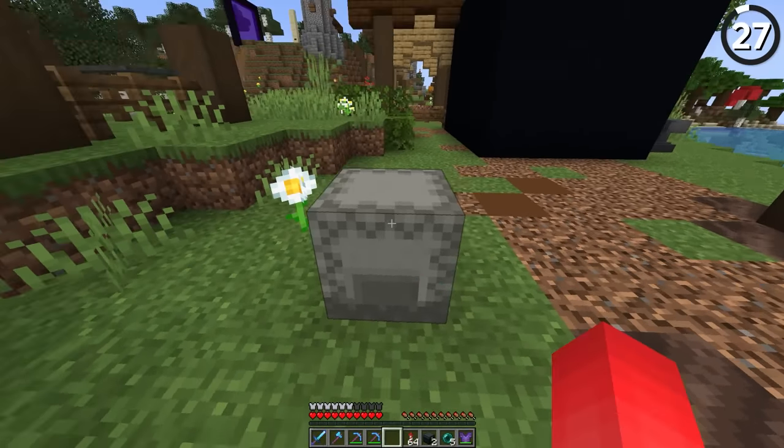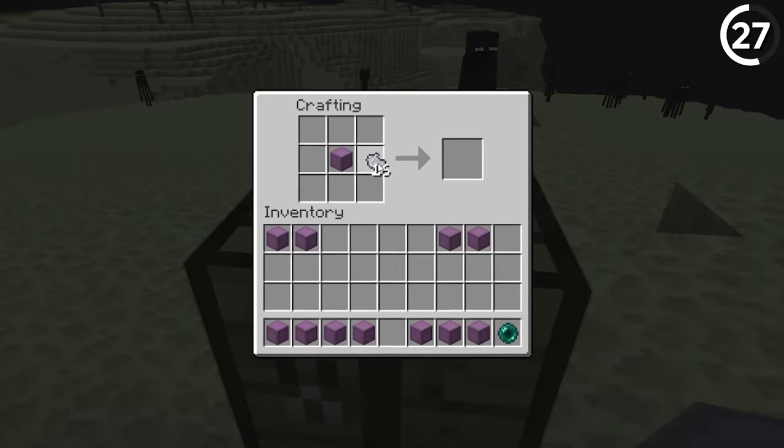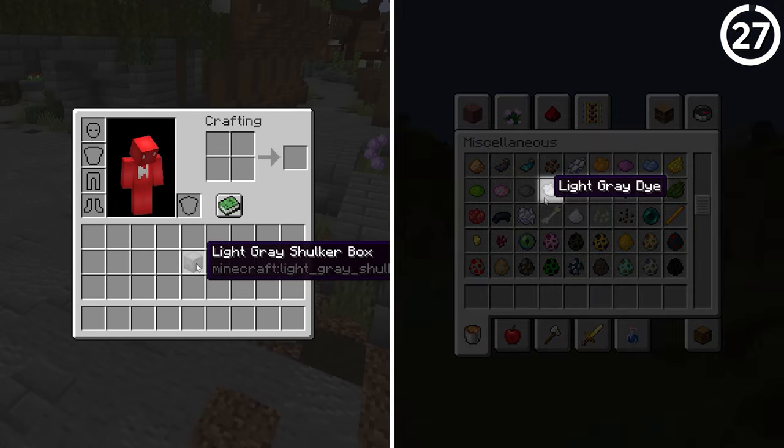This is not a light grey shulker box — at least it wasn't in snapshot 16w39b. In that experimental build, it was referred to as a 'silver shulker box' instead. Understandably, it was changed just the day after to match the standard names of the dye.